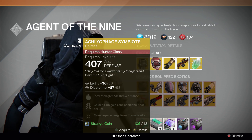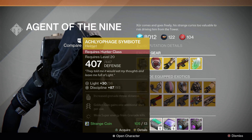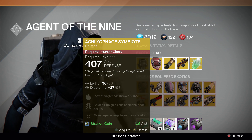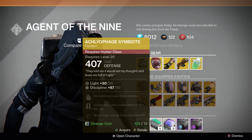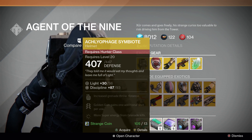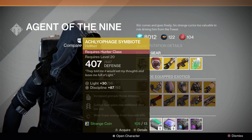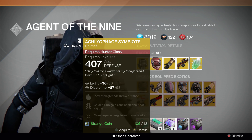The Aclophage Symbiote returns for the Hunter. It increases your grenade throw distance, your Golden Gun gains an additional shot, and you get more super energy for grenade kills. That is a very, very good helmet for the Hunter — the majority of people use it in PvP, and even in the raid it's handy to get an extra shot on your Golden Gun.